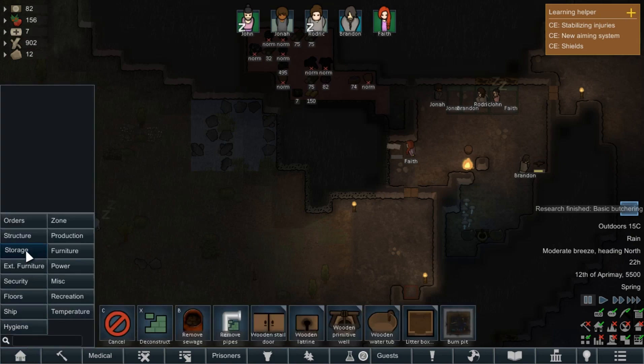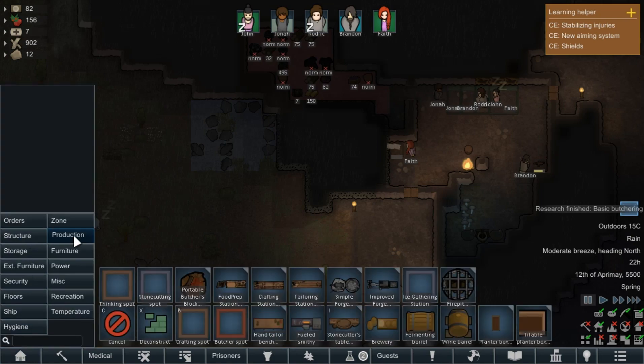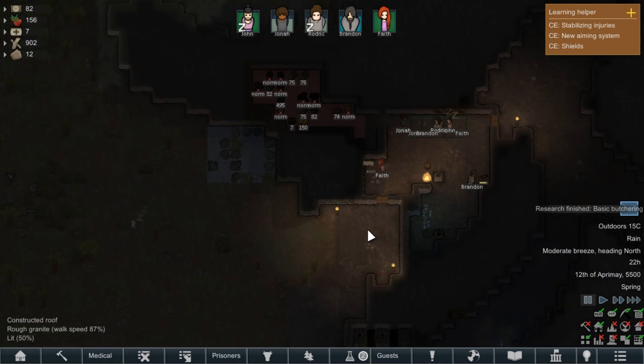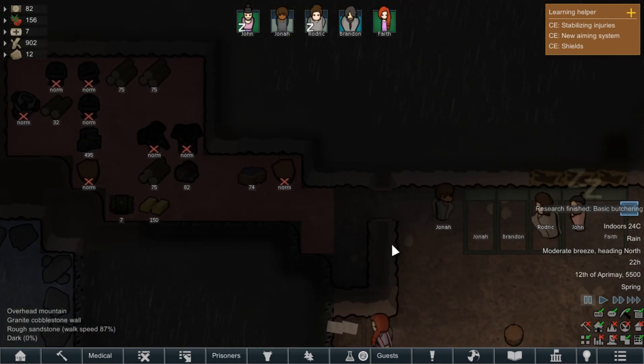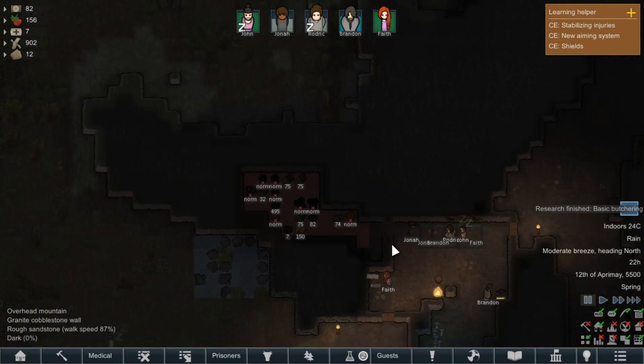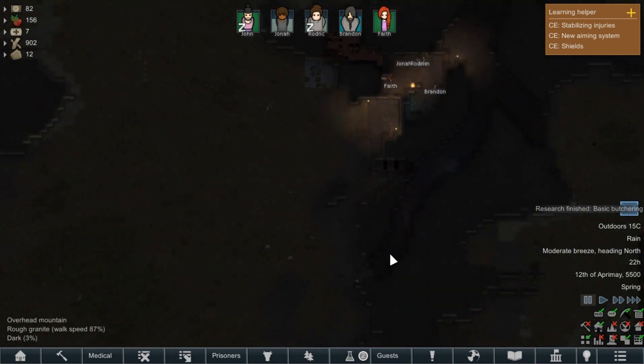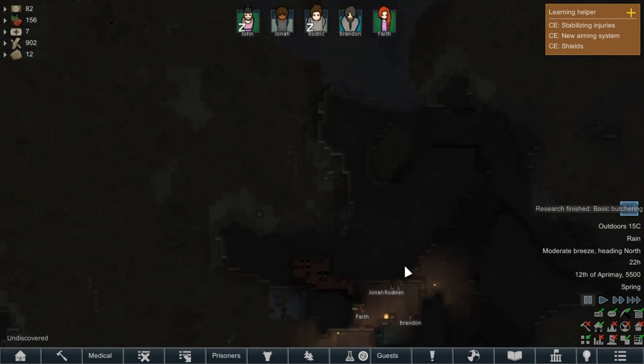Which means that if we go to production, we can start butchering. Unfortunately we need something called hand tools, which you make in the crafting spot, which require metal of some kind or some hard substance — like maybe stone tools. But for now our little colony in their cave is doing okay. We've got some sleeping spots, a little bit of food, though food is becoming an issue. We'll have to put some cooking orders in and make some basic meals.